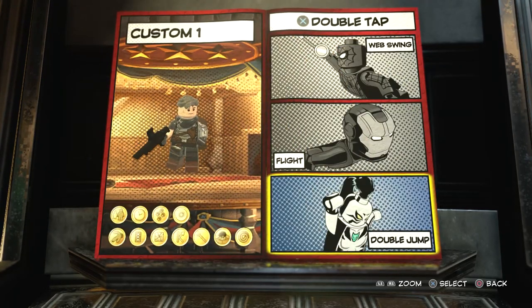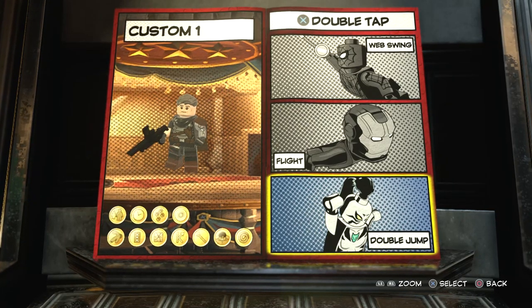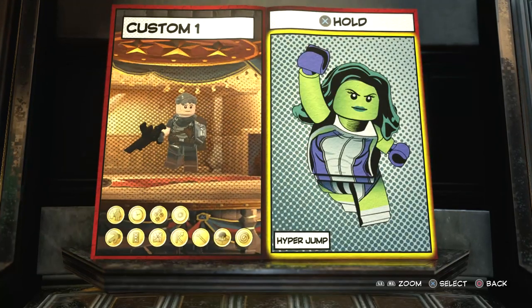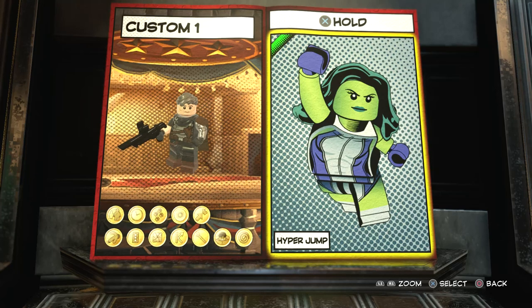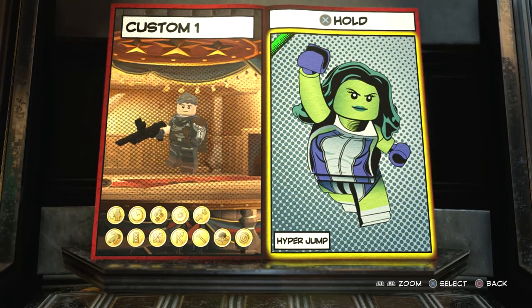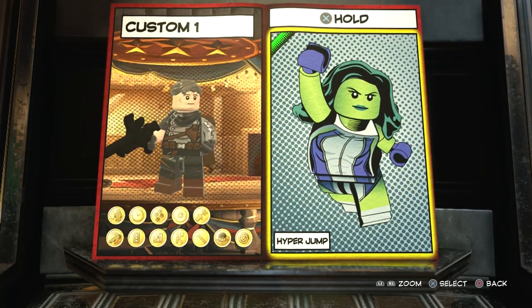On to double tap X: there's a scene in the trailer where Cable jumps quite high in the air. It's not like a Hulk jump, but it's a high jump. I think it'd be cool to give him a double jump, and a hyper jump just so we can get around the map a bit easier. I know you don't see him jump ridiculously high, but it's not a human jump, so a hyper jump doesn't seem crazy to add.